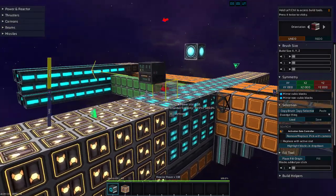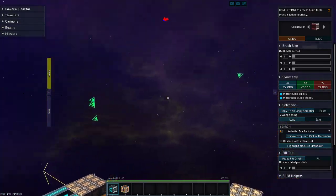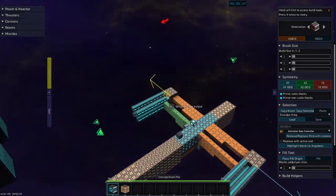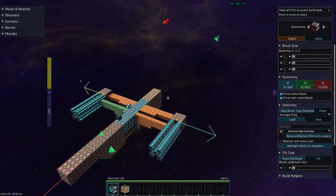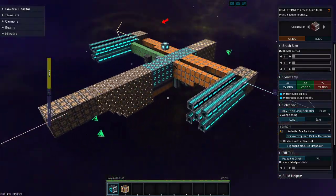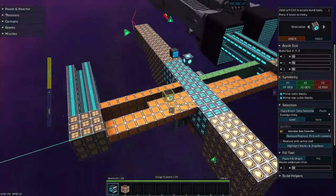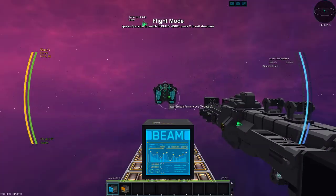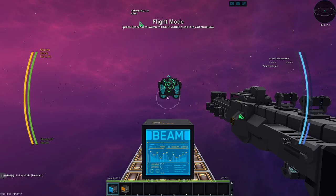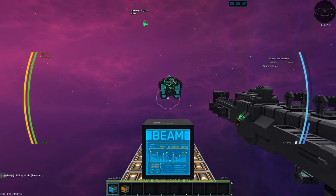Add a bridge here. Maybe put a bridge 50 blocks up and have this like a core room. Make it a kilometer wide. Make it a pink ship. Make it a sphere around this system shape. For the challenge, follow these guidelines I have here.